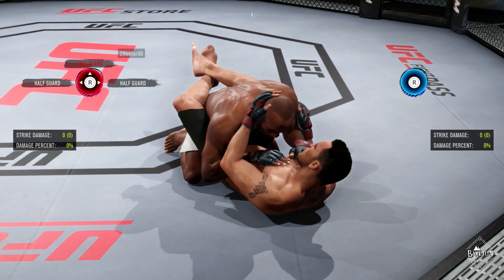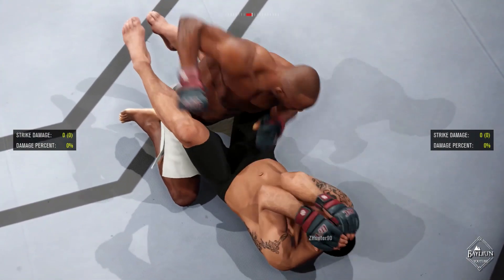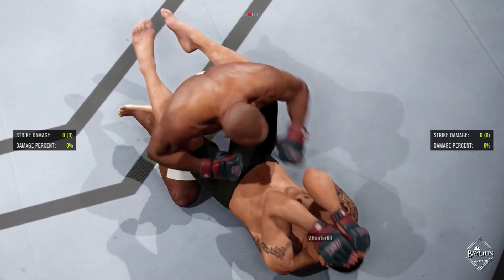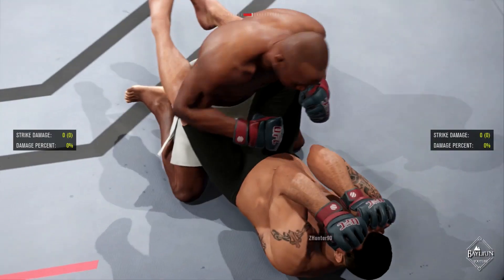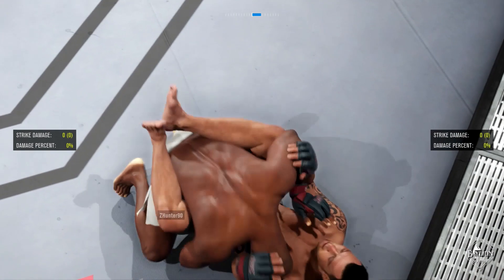If you want to inflict some ground and pound damage, there are a couple of things you need to know about how striking on the ground works. If you throw straight punches, your opponent can choose to block their head. As long as they keep their hands up, no damage will be done. Throwing hooks alone does not do enough damage to break through the block, in a similar way to straight punches.